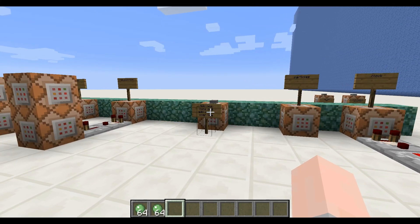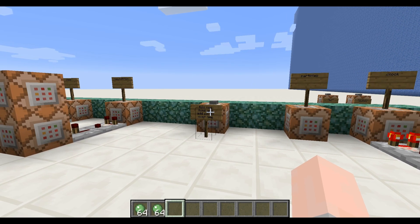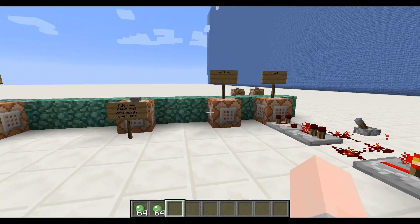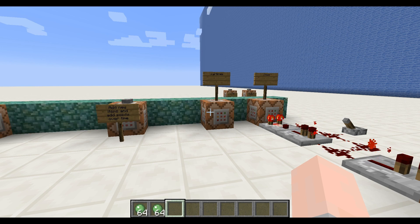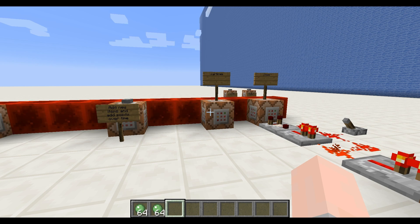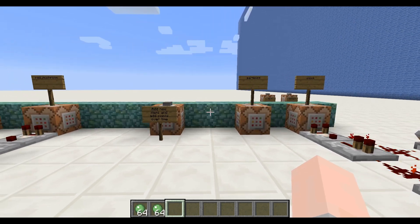When a slimeball named Superfertilizer is dropped, this command block will add one point to it every clock cycle. This other command block creates particles over the items with a minimum score of 1, which means over the dropped slimeballs named Superfertilizer. Nothing will happen before the item reaches a score of 5, and if it reaches a score of 16 without having done anything, it will be destroyed.